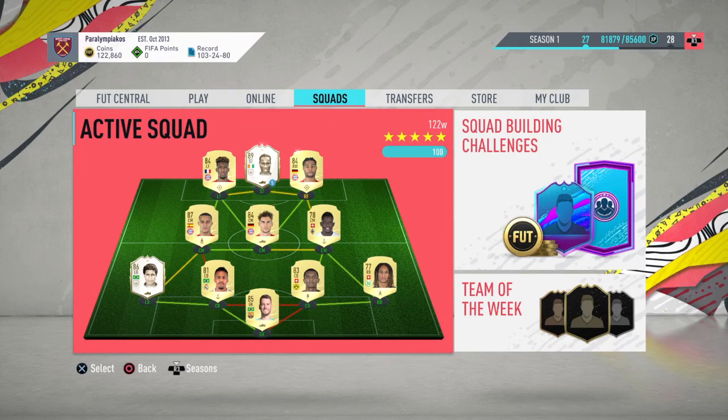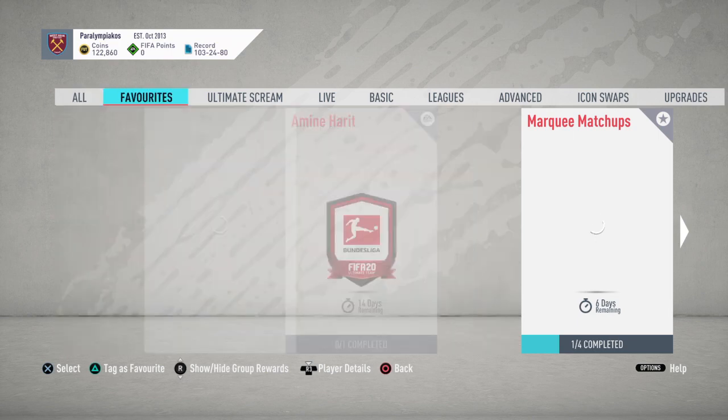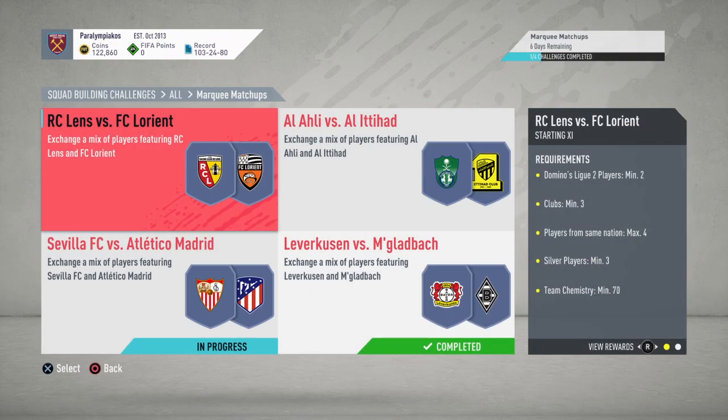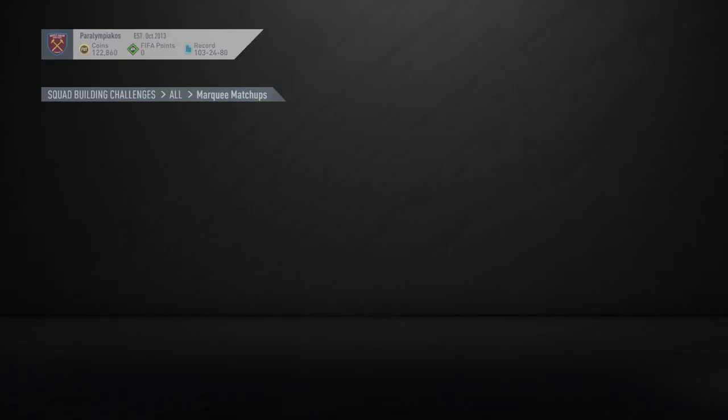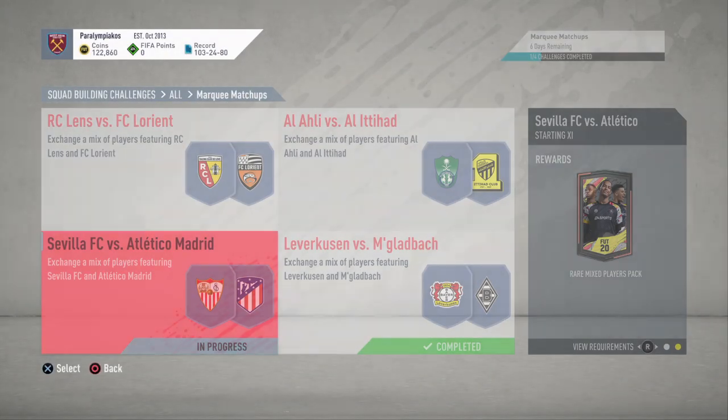What is up guys, it's Cabo here and welcome back to another Marky Match-Ups tutorial for the last week of Ultimate Scream. This is going to be the second SBC of the week and it is involving Sevilla and Atletico Madrid. It is just one player from either club, max four from La Liga, five golds, 75 chem, 75 rating, 11 players of course, and it gives you a Raymix Players Pack.